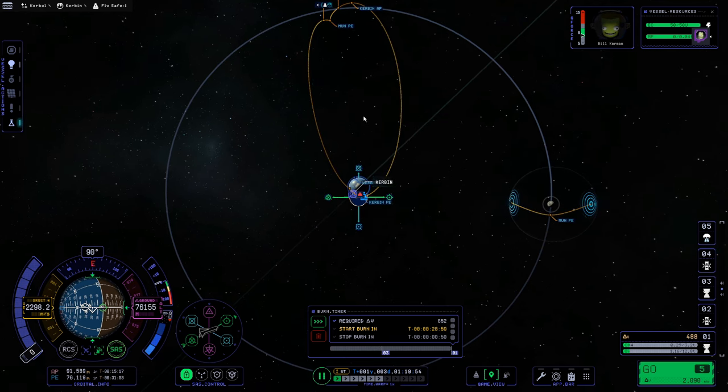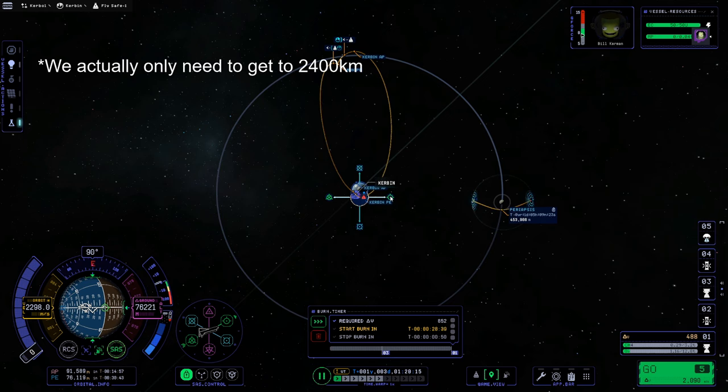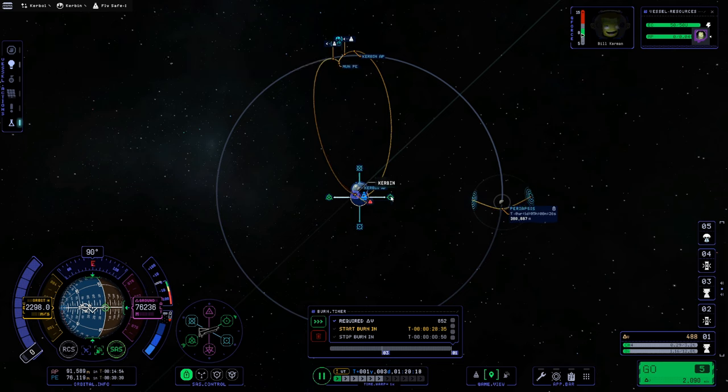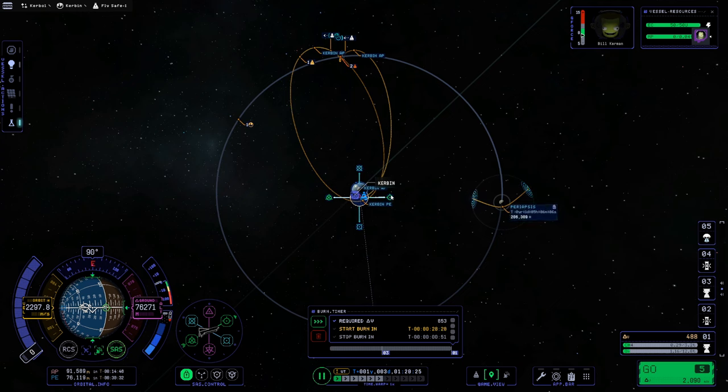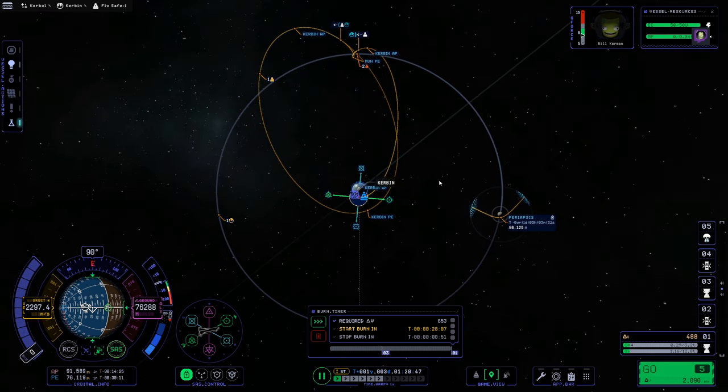We'll get to the back of the planet, create a maneuver plan, and pull out our prograde marker until we reach the Moon intercept. There we go — our target line is going through the Moon's area and we have a Moon periapsis. Right now that periapsis is about 498,000 km. I'm going to right-click to lock it in place and pull the prograde marker a little more, getting this down. We need to get within 120 kilometers, so I'll bring it as close as I can without getting pulled into the planet.